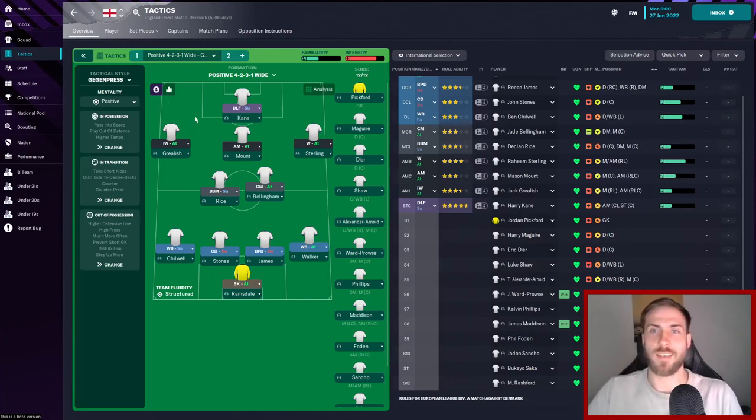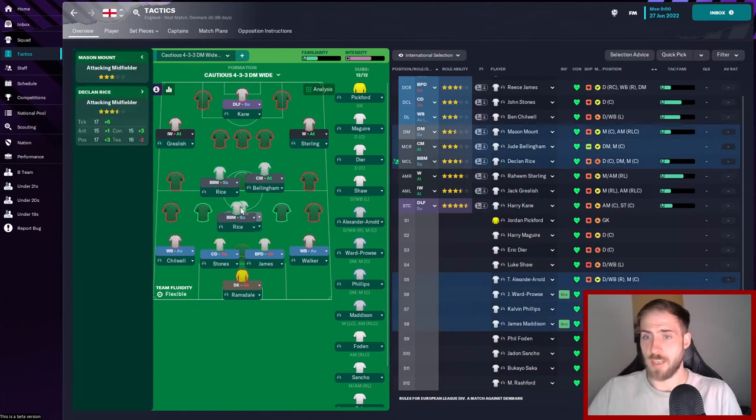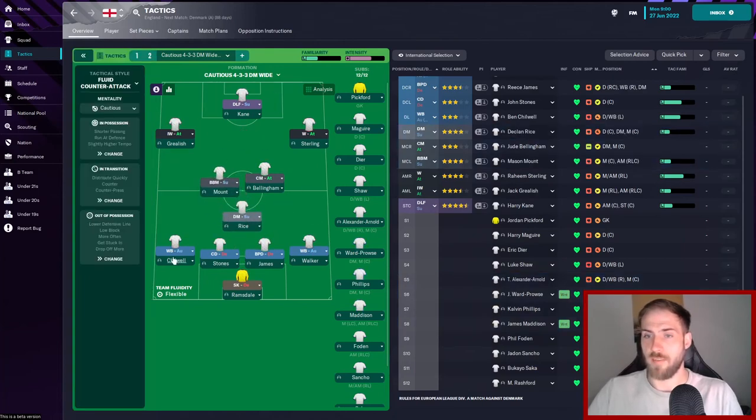For a less attacking setup, when we play bigger more dangerous sides, we've got a cautious 4-3-3 DM wide tactic. We'll have the same back four, just slightly different roles. Rice playing as a DM on support, Mount occupying the box-to-box midfielder role. Bellingham and then two wingers still on attack, bombing up and distracting defenders, running at the defence and pulling people all over the place. And then Kane in the centre as a deep lying forward again.